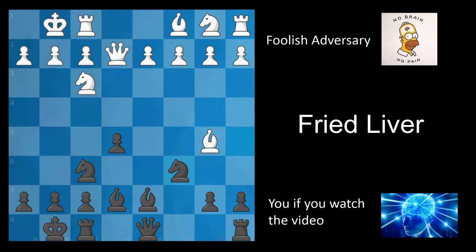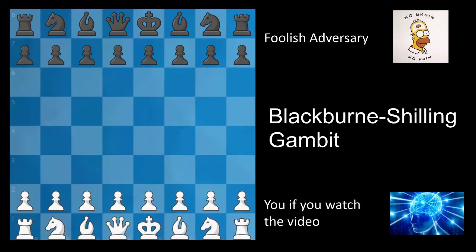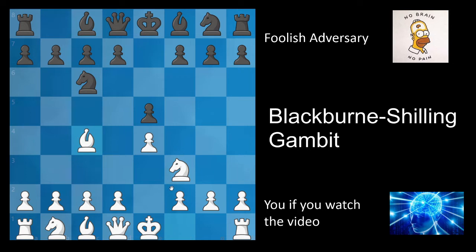Now let's move on to the Blackburn Shilling trap. The Blackburn Shilling arises after the moves e4, e5, knight f3, knight c6, bishop c4, and the surprising move knight to d4. If you don't know what you're doing, this is probably the most embarrassing of the four traps I'm showing today.